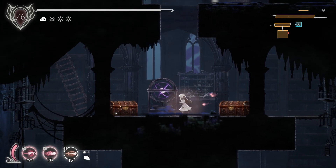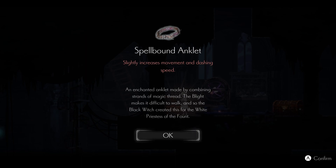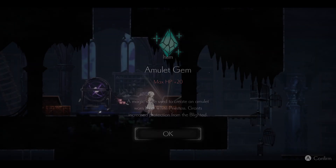There are double chests here. I played Dark Souls — I gotta check. Spellbound Anklet — slightly increases movement and dashing speed. Is this how you can extend the dash for that other area? Enchanted anklet made by combining strands of magical thread. The blight makes it difficult to walk, so the black witch created this for the White Priestess at the Front — her best friend.